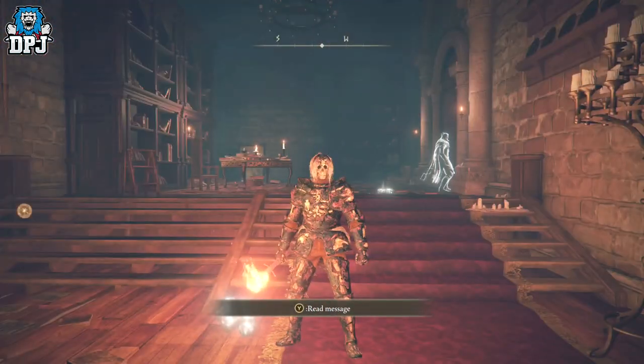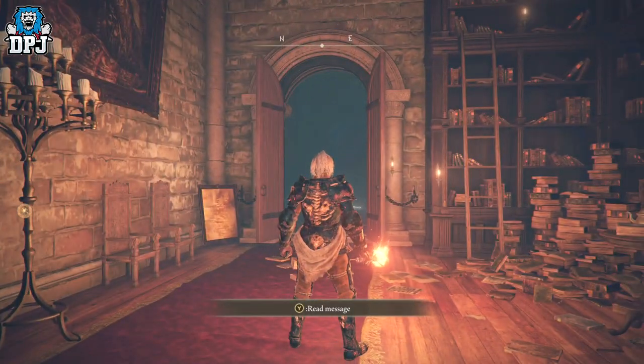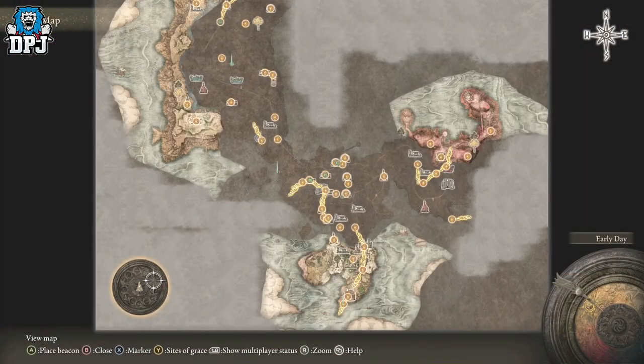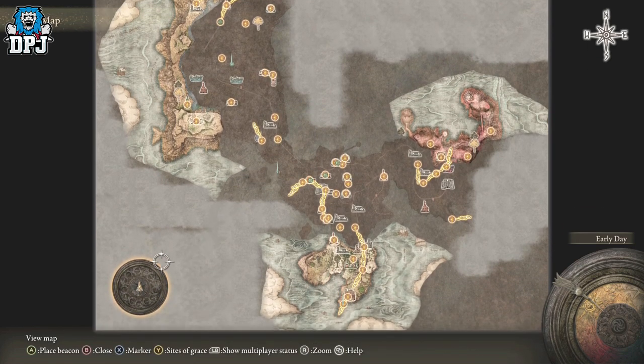This gear set accomplishes both looking good and having great armor stats, and it's relatively straightforward to do. If you rest at any grace outside of Limgrave, you'll unlock the Round Table, which you've probably already done. We need to come back here later — we'll be invaded, we kill the enemy, and we get this armor set.